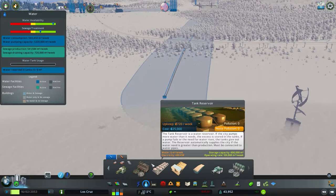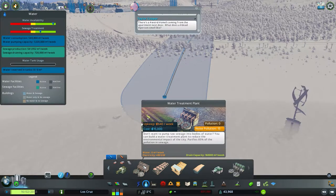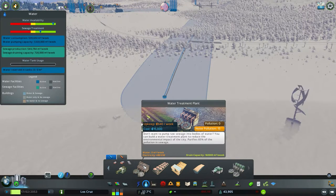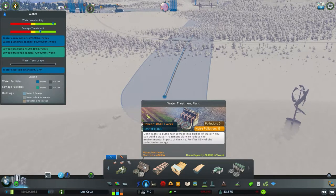Now we move up into the more of the treatment points of the sewage outflow pipes. In the base game we have the water treatment plant. Sewage comes out of your system, goes through a small treatment process, and is then pumped out into the body of water. So it's fairly good.